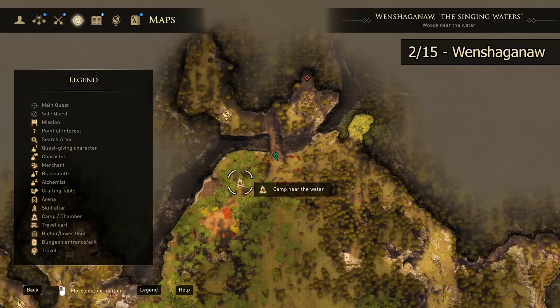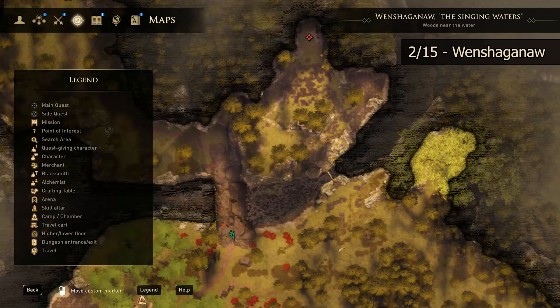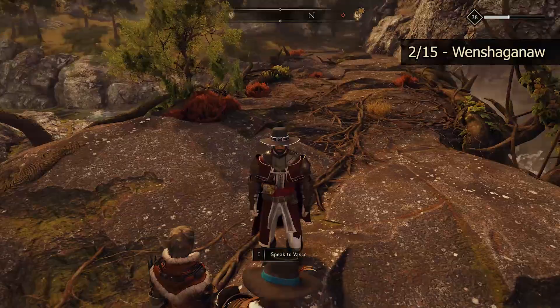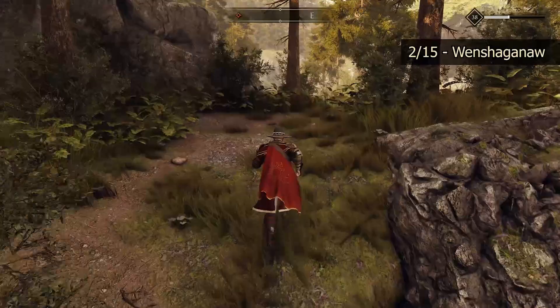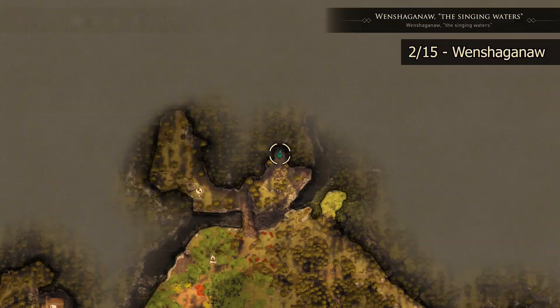Still in the same zone, our next skill altar is going to be found north and east of the camp near the water. It is going to be located right up where you see the red marker. You can go across the big bridge, or there is a little tiny log bridge over to the right that you can cross if you have Vigor Level 1. Either one will get you up to where the skill altar is located. If you do try to cross the big bridge, you just need to climb up this wall, wrap your way around to the right, and then back to the left, and you're going to see your skill altar located right up here.